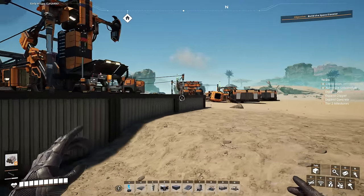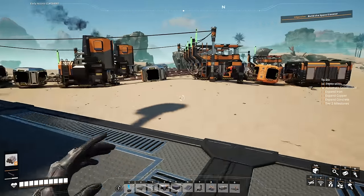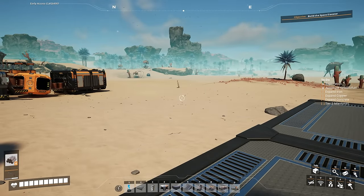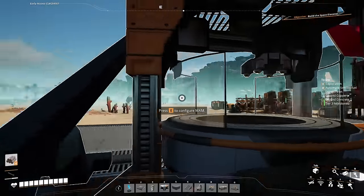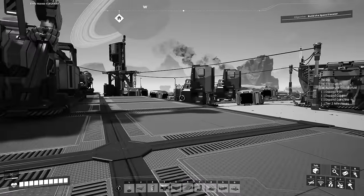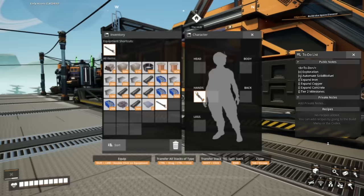If you weren't lucky enough to get cast screws on the first try and you did not want to cheese it, you can go to satisfactorycalculator.com, look at the interactive map, and you'll be able to see the location of all of the hard drives. While I was editing this, I just want to let you know that next episode we actually get another one. So now our iron expansion is done.